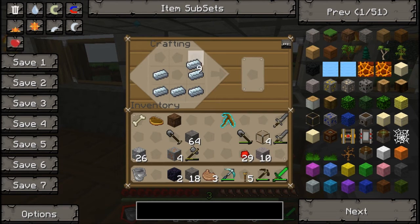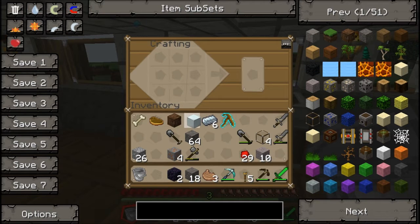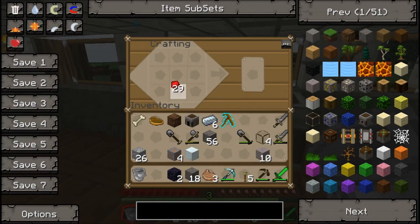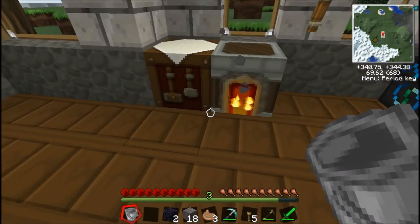I'm going to make a machine block, which is one of the things you need to make a lot of the machines in Industrial Craft and Buildcraft. I'm going to make a furnace because to make a generator you need a machine block and a furnace. And you need an RE battery, but I don't have any copper made up yet.